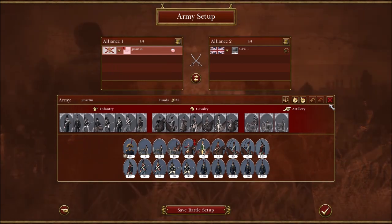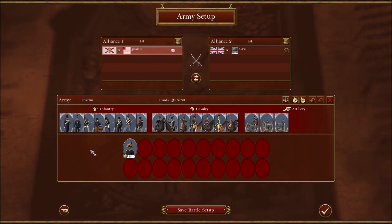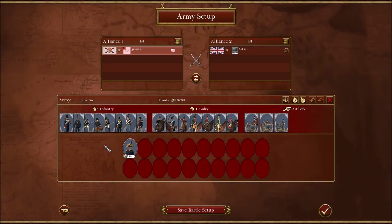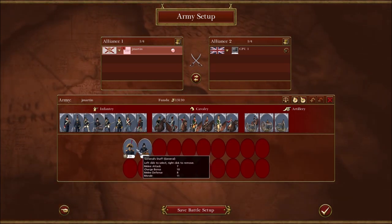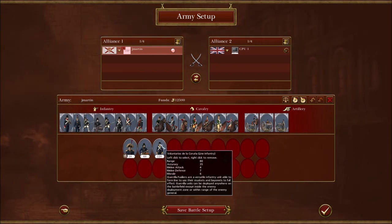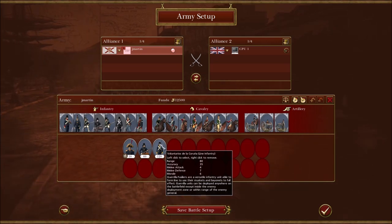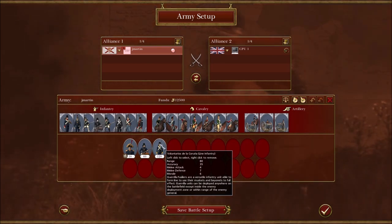Spain — I'll do this very quickly. Spain is basically the same thing as Great Britain, except all of its units have like minus five to all stats. The only interesting difference is they have these cool guerrilla units that can deploy anywhere in a limited extra area on the field, which can be really neat for a trick sometimes or in a team game. The guerrilla units are really fun, but otherwise Spain just kind of sucks.